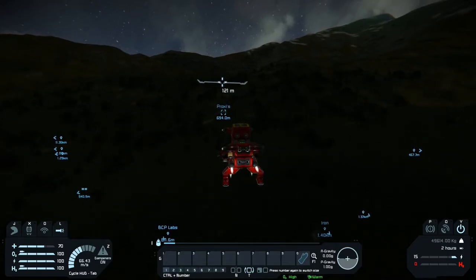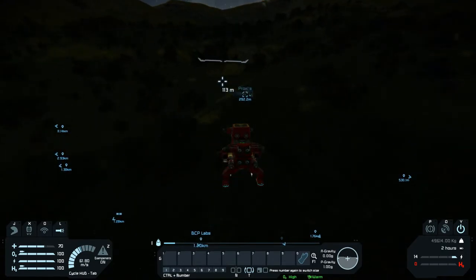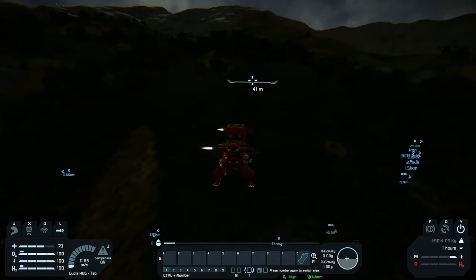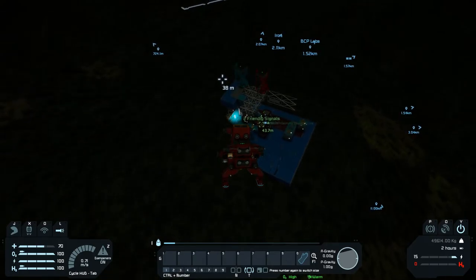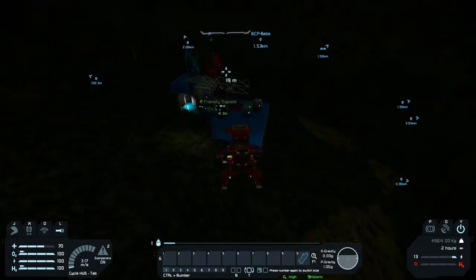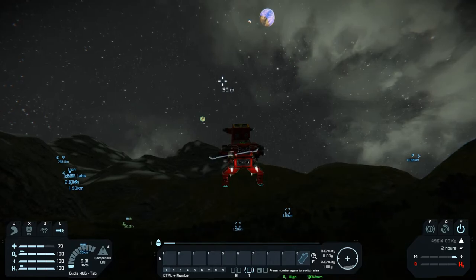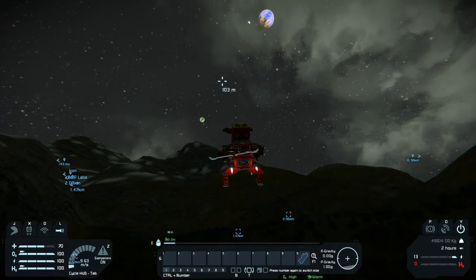It's ugly but it works. Those retro thrusters - they don't hit his base. Yes, inertia is definitely a thing in this game. Kind of dark, but anyways, let's see if this thing will actually get me to space. It might take me a while. Kind of slow, but yeah I'll bring it back eventually.